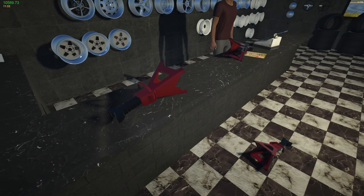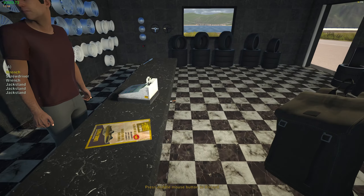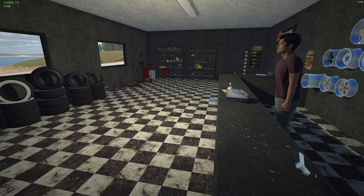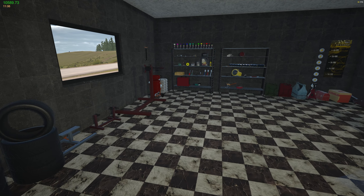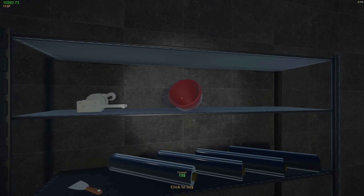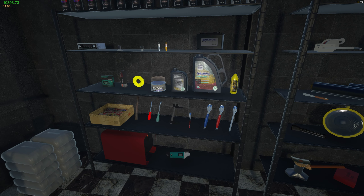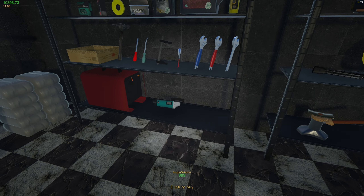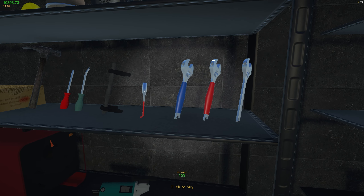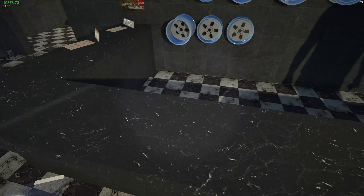Let's grab all four jack stands - now we'll have four. The modded ones are like 500 bucks but these are priced realistically at 38 bucks a piece. Let's grab the builder's torches - they're 100 bucks a piece but they make our lives so much better. And check out the funnel over here. Oh my god - look, these wrenches are part of the new update! We're getting a new wrench. Let's get a blue one.